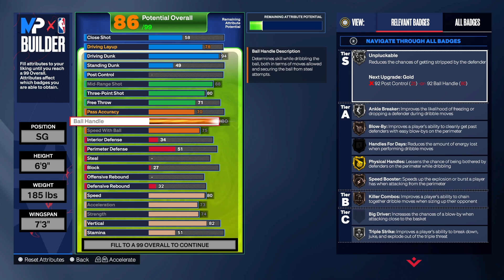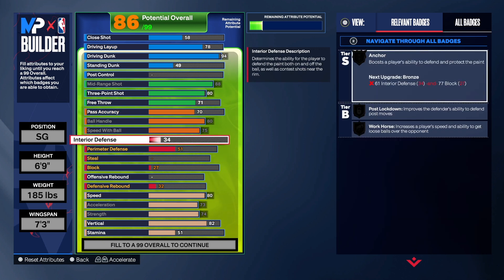Don't have too much pride to switch your builds. With me, I don't care what build I play on or what position — if my teammates tell me they want me to play point guard, I'm playing point guard. If they say we need a center, I'm playing center, or power forward if needed. It's not a big deal. Some people create a new build and then get in their feelings when they can't play it because their team wants a certain lineup — don't get in your feelings about that.